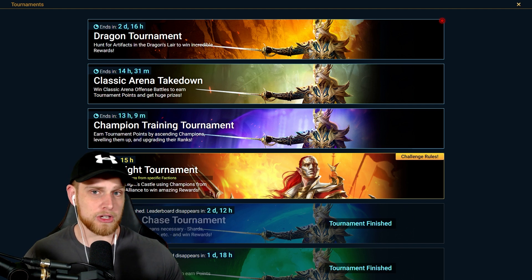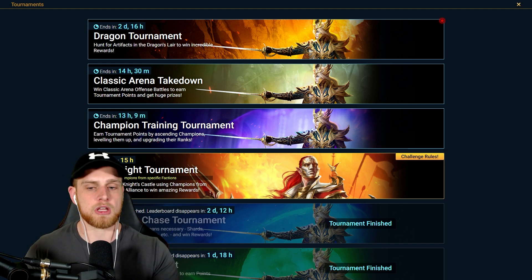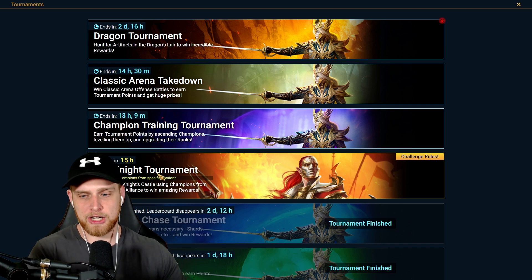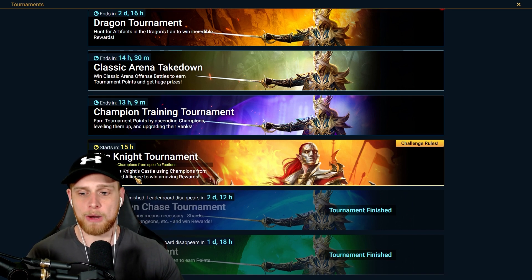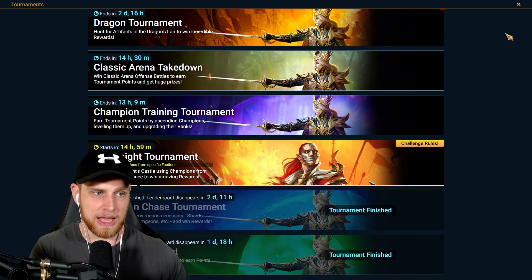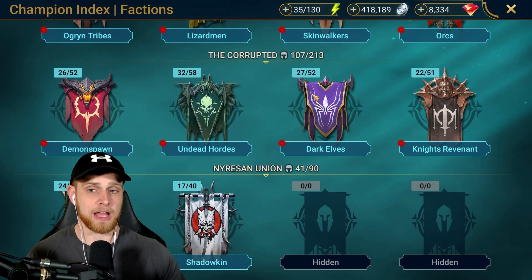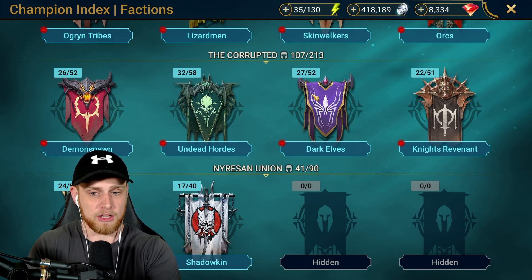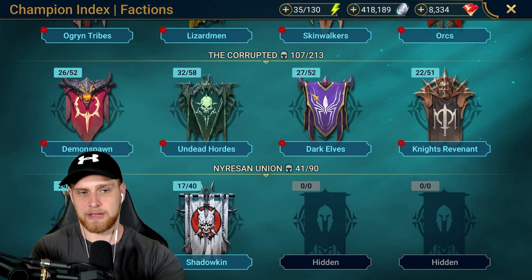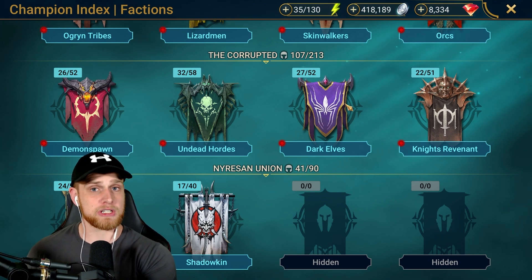This Kale skin I really couldn't care less about, but these tournaments usually have some ancient shards, maybe void shards, but at least ancient shards. They're usually fairly easy to win because you have specific groups of factions. So this one is Raid the Fire Knight Castle using champions from the Corrupted Alliance to win amazing rewards. The shards could be a pretty nice addition. The Corrupted Alliance is probably the easiest alliance to do, but I still may not be able to build a team for Stage 24 or Stage 25 very easily.